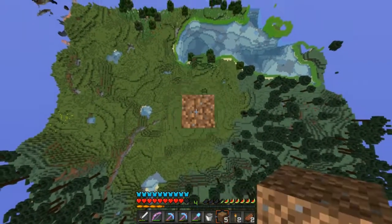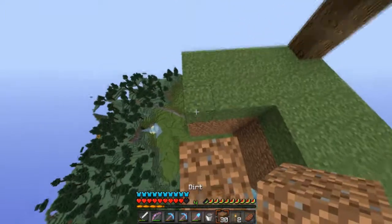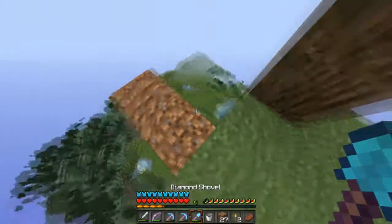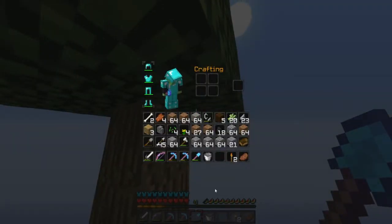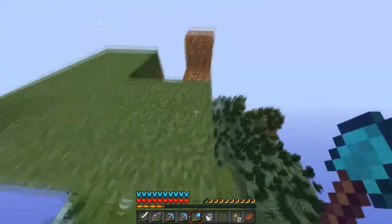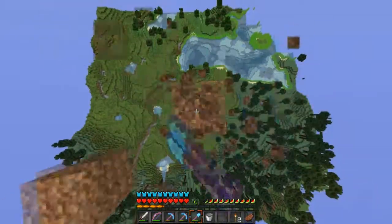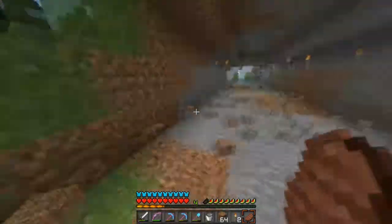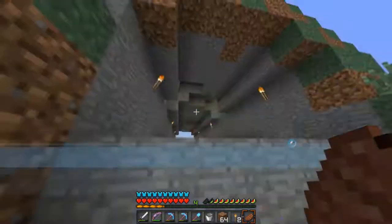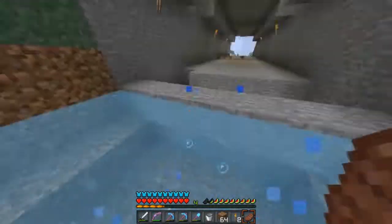Rather than just going down straight away and trying to make it look really natural, let's just head up here and have a look. The style I want to go for the viaduct is kind of a stone brick smooth stone feel to it, going all the way along and all the way out until I hit the water, then have a drop down. That will take a lot of materials, but luckily I've been mining all this out with a silk touch pick, so I've been getting a lot of smooth stone — and I've got a lot back at the base as well.